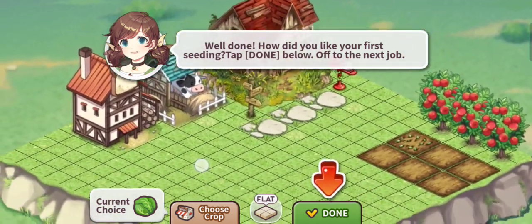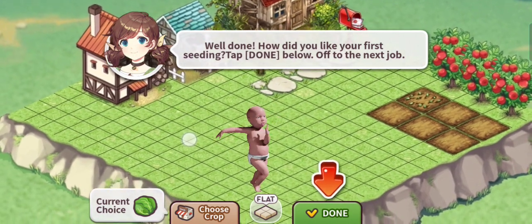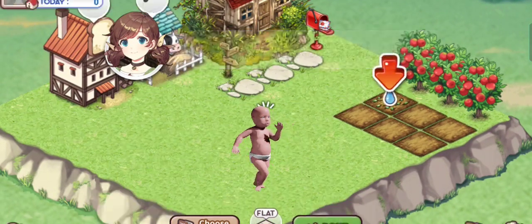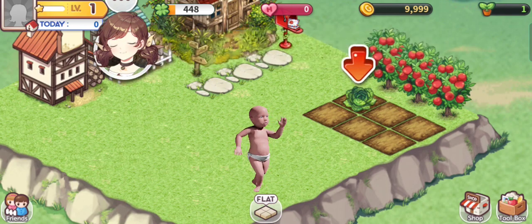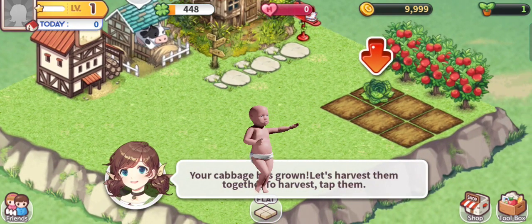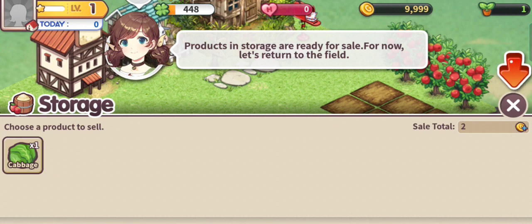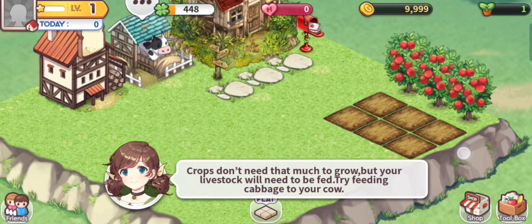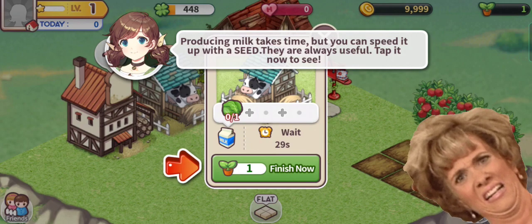It will also show you this interface right here, which is called the flat, which lets you see how many tiles you have and the space you have for your buildings. After planting your cabbage, you need to water it so it will grow. Then it's harvest time — it's one click, easy harvest. And go to your storage where you can actually sell your products if you want to. This is just a short tutorial on navigation — it's basic common sense.